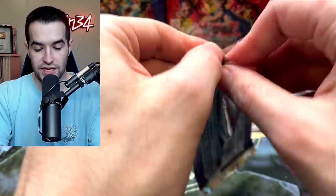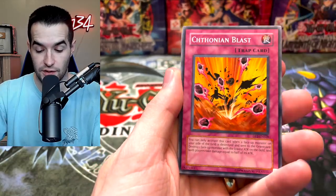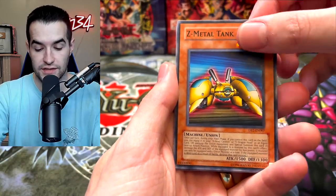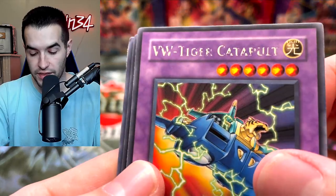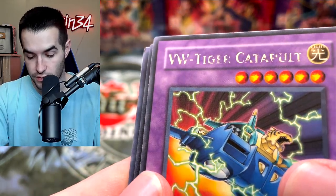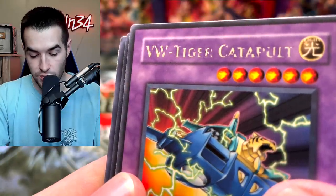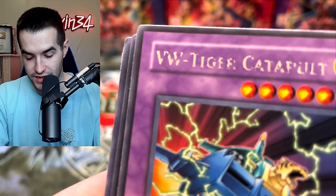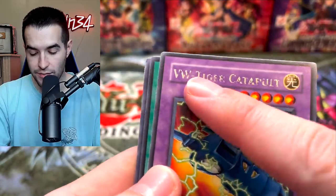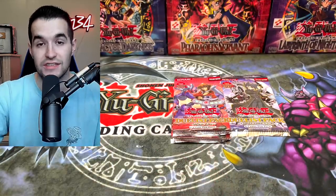Back to Chaz. Can we get Arm Dragon Level 10? We got Chathonian Blast and Z Metal Tank. Then VW Tiger Catapult — that name is missing a lot of stuff. Is this one of those cards where another name was printed into it? It feels like there's supposed to be another name in there. I'm going to put it to the side just in case you guys can let me know.